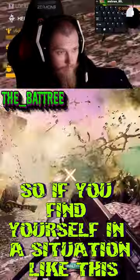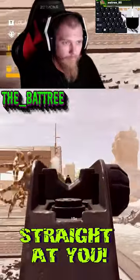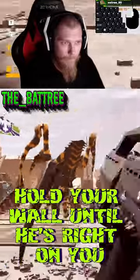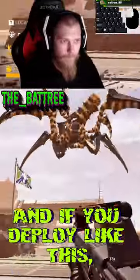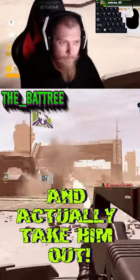So if you find yourself in a situation like this, where you've got a big tiger coming straight at you, and you're a bastion, hold your wall until he's right on you, and if you deploy it like this, it'll throw him back and stun him, giving you the time you need to do the damage and actually take him out.